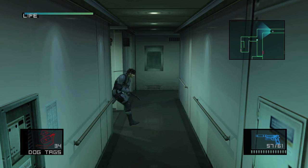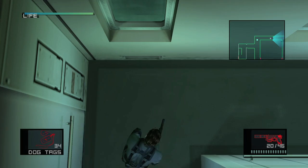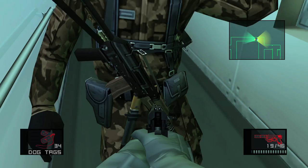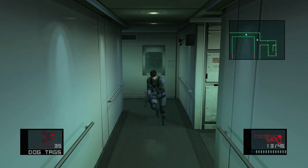Go down to deck B, the crew quarters. And in this hallway, you can finally get this guy now that you have the USP gun — the handgun. So you want to equip it. Then he's going to turn around — freeze him — and you can shoot him in the arm. And then you can nab your dog tag. And I like to finish him off, so get him in the leg.